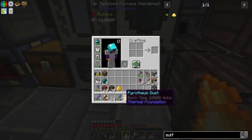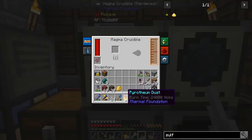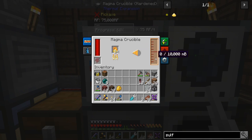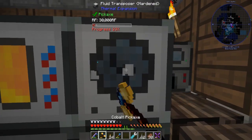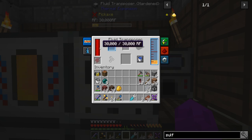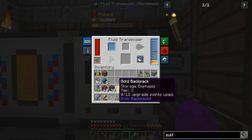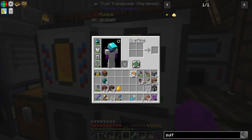Going into the magma crucible to dump these pyrotheum dusts in so they cook down into blazing pyrotheum. I accidentally got some redstone in there. Can I pull it out without a full bucket? I don't think it will — all right, I'll break it and put it back in. Does it keep its power? Yeah, it kept most of its power. Blazing pyrotheum, sweet — now I can fill my buckets and pull them out as it cooks down.